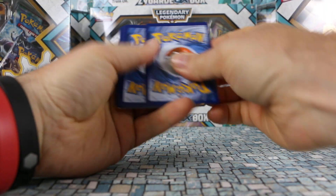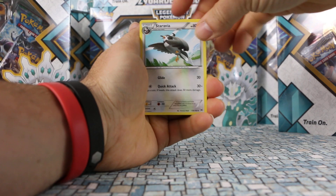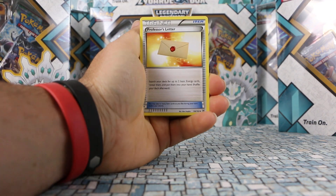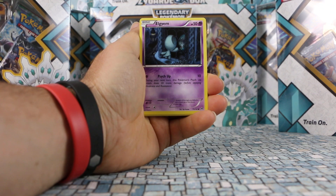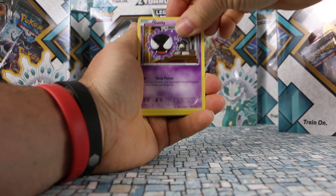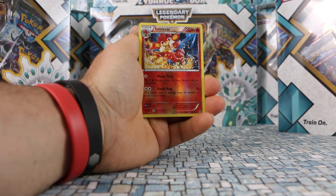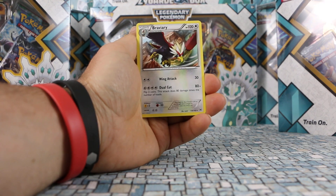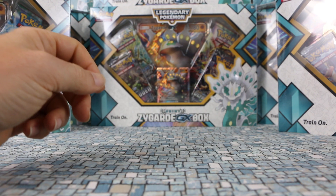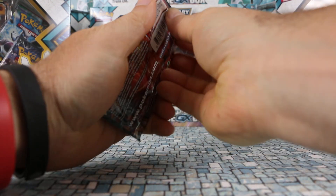We got a nice pull — Star Avia, Professor's Letter, Spewpa, Axew, Elgyem, Gastly, Meowth, Pansear. Our reverse is Simisear and the rare is Braviary — a non-holo rare. Moving on to our other XY pack, which is Steam Siege.